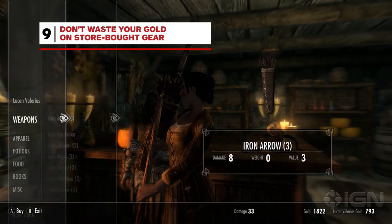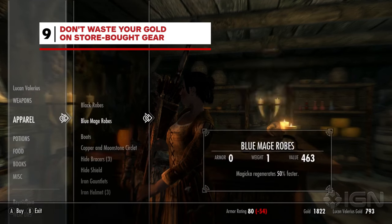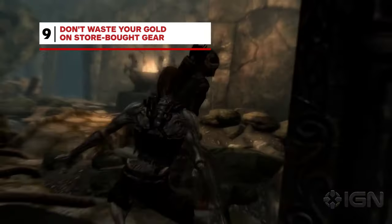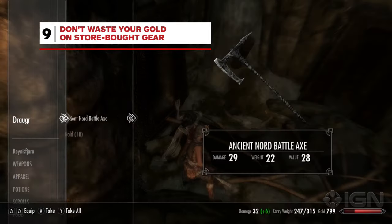You might be tempted to spend your gold on better gear when first starting out, but take our advice and spend it only on potions and other consumables. You'll be chugging potions like a fiend on the harder difficulties, and that's where your money should go. You can also loot anything an NPC is wearing in Skyrim, which makes it easy to get quick upgrades.